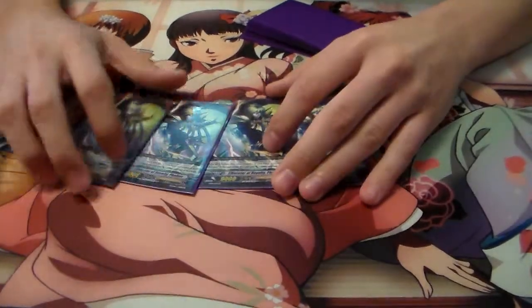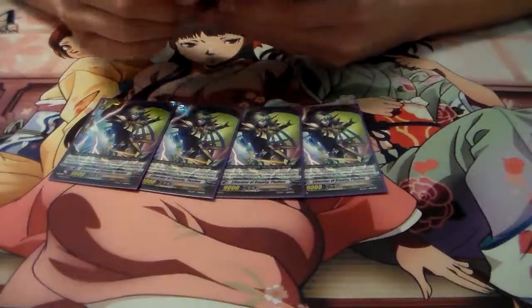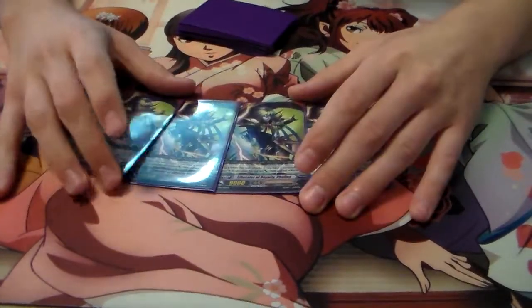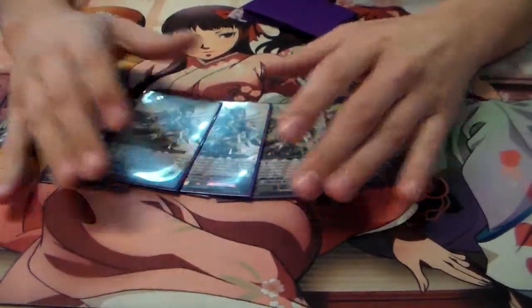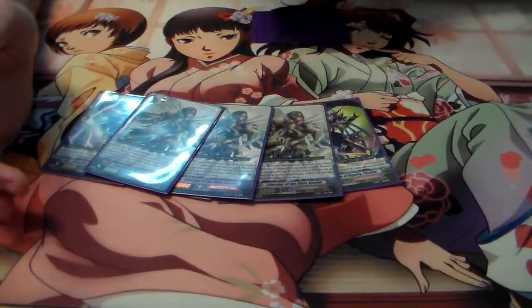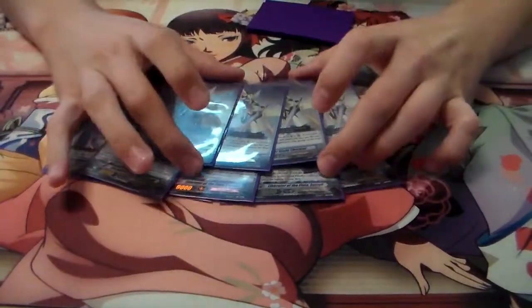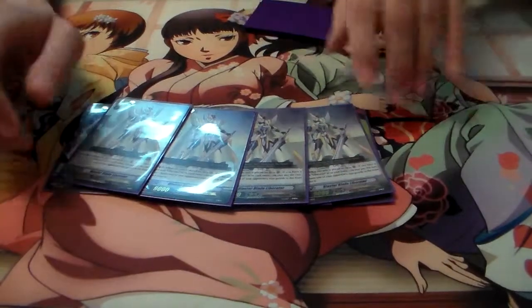On to the Grade 2s. I play 4 Liberator Royalty Vaylin — the 12K attacker if you have a Liberator Vanguard. I love it. Then I play 3 Squads. Pretty much when this unit attacks and the attack hits, Counter Blast 1 to superior call the top card of your deck if it's a Gold Paladin Liberator card. And then I play 4 Blaster Blade Liberators. When you call this unit to the Vanguard or Rearguard Circle, Counter Blast 2 to retire a card in your opponent's front row.